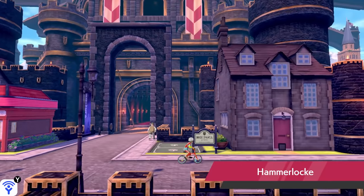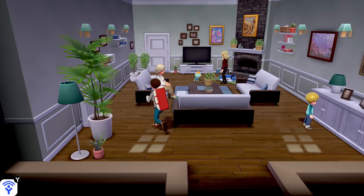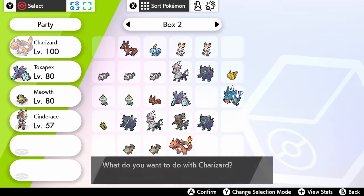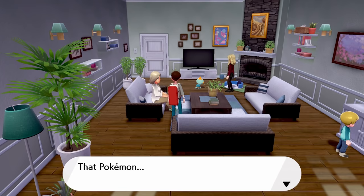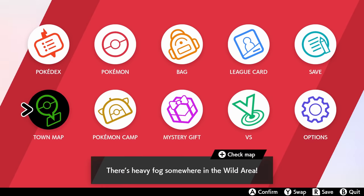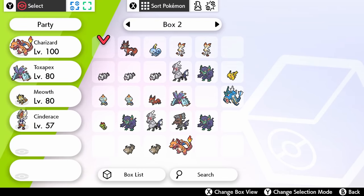Once you're all done EV training, make sure you go to Hammerlocke and find this specific house — talk to the woman inside and show her your completely EV-trained Pokémon. As a reward, she'll give that Pokémon an effort ribbon. And with that, you now know everything about EV training: what it is, what you need, and three different ways you can do it in Sword and Shield.